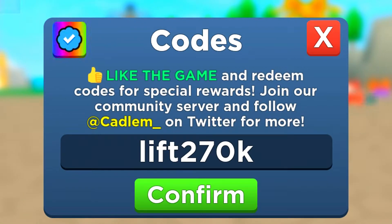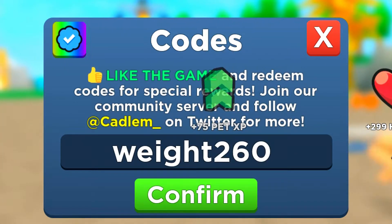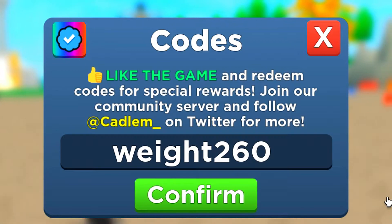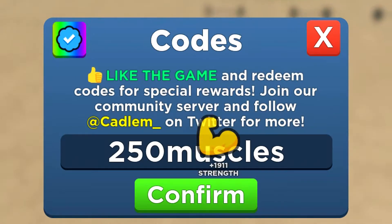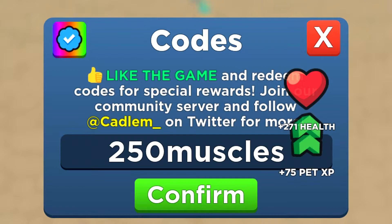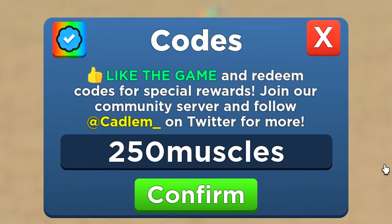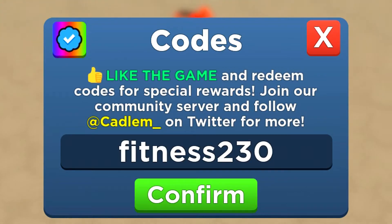We can move on to the next code: weight 260 — enter that code in. Then we've got 250 muscles — enter that code. Next is 240k triceps — enter that one in. And now we've got fitness 230.